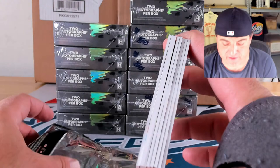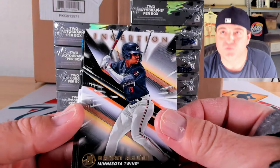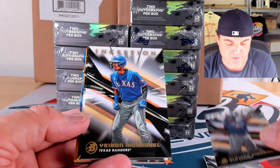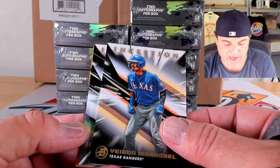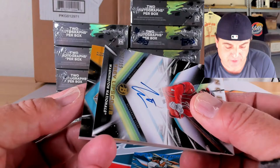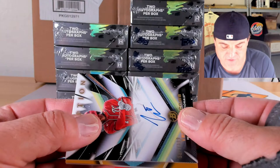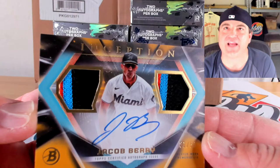This pack feels stuffed — yeah, look at that, it's a thick card — the patch auto wasn't that thick so this might be something special. Brian Acuna, Josue DePaula, Glider Figuereo, Yison Moribel. Parallel on back: Jacob Barry, 84 out of 99 on the blue foil. First auto: base auto of Trey Lipscomb, 387 out of 399. And I don't know what we got here but it's going to be awesome — did that say number to 5?